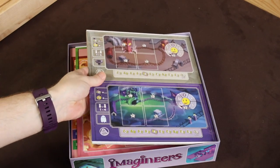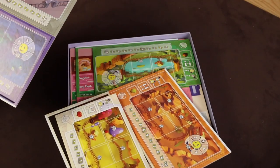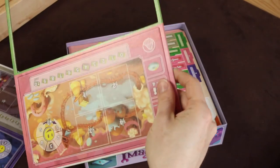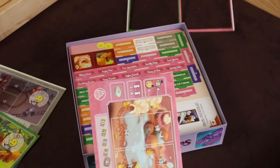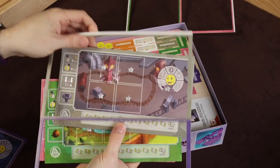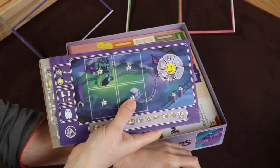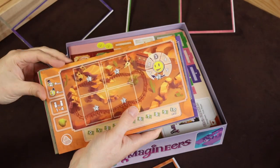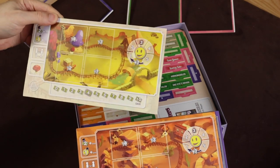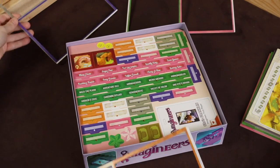These are the standard four — this one is definitely ghost-themed. So these are our six park tiles: we've got a Candyland one, Pirates, some industrial type stuff, spooky ghosts, Western — I'm going to say that's probably a Western — and lastly some kind of fantasy mushroom kingdom. Excellent.